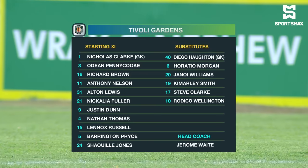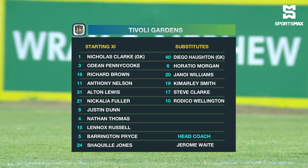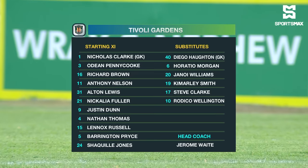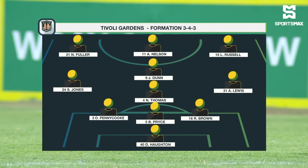Tivoli Gardens will shape up in a 3-4-3 — that doesn't change once Jerome Wright is in charge. Nicholas Clark is preferred between the sticks, with Diego Houghton sharing duties. Penny Cook is the captain. Richard Brown comes back in, big center back Anthony Nelson — who scored a couple of weeks ago — is there. Alton Lewis, one of their players of the season, Nicalia Fuller, Justin Done the league's leading goal scorer, Nathan Thomas — they call him Kanté — Lennox Russell, Barrington Price the big center back, and Shaquille Jones in the defensive midfield role.